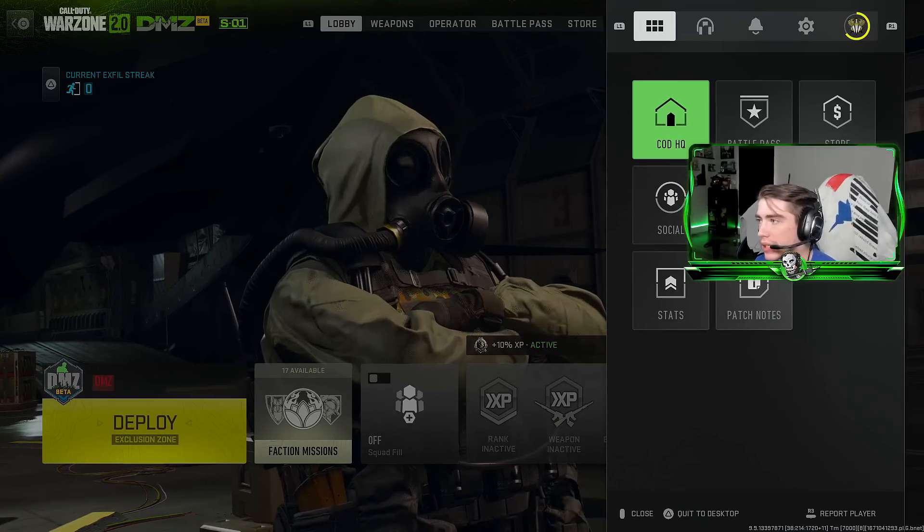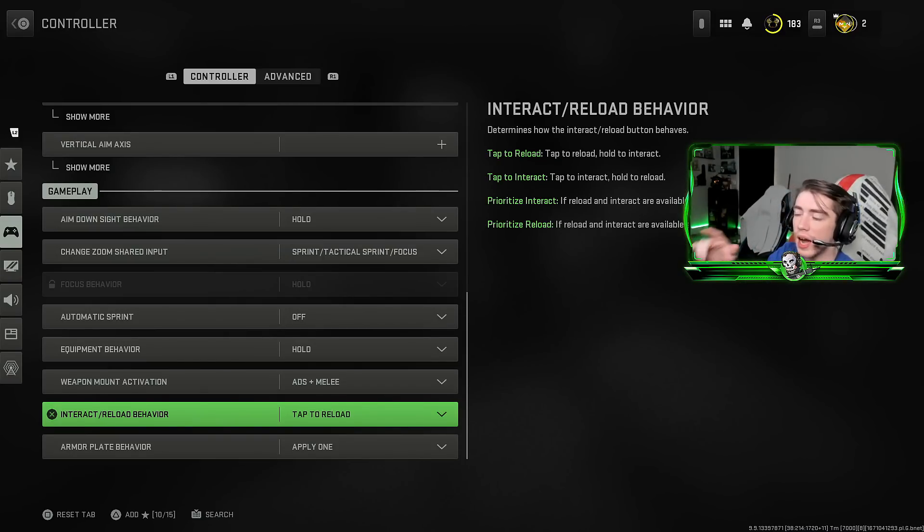Before we hop in game, there's one thing you need to do: go ahead and change this setting. I know everybody plays on tap to interact — make sure you have it on tap to reload. For whatever reason in DMZ right now, there's a glitch where you can only open supply drops if you're on tap to reload. So do that first.